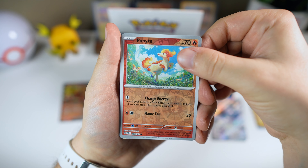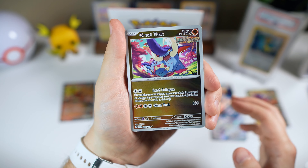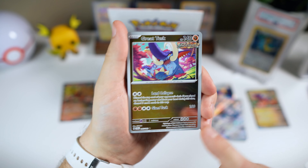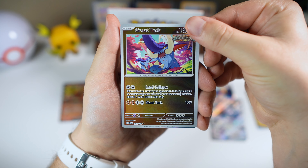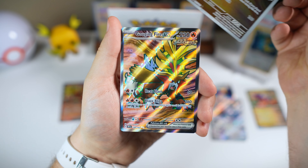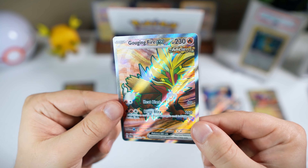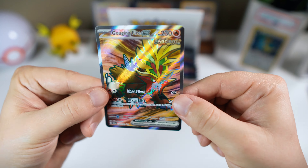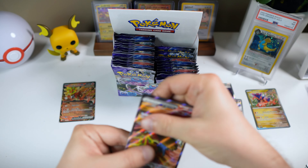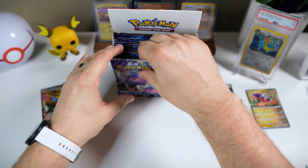We have something here — what could this be? We got the full art Gouging Fire EX. I will say, as far as full arts go, which are not traditionally my favorite, this one has some pretty nice colors on it. We'll definitely take it.